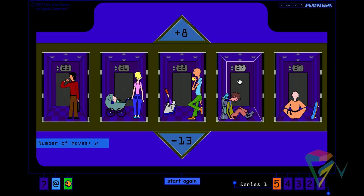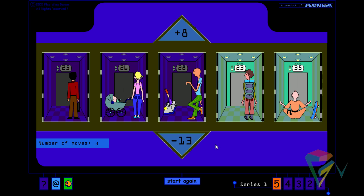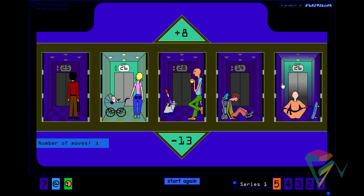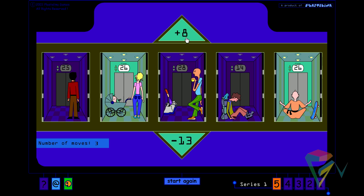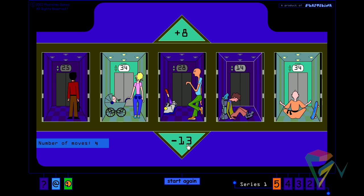Then we take 4 and 5 down. Now we are going to select 2 and 5 and go up. Next we select 2 and 5 and come down.